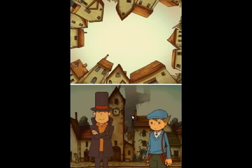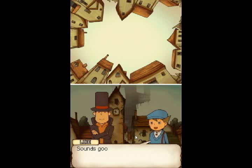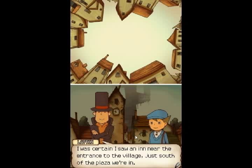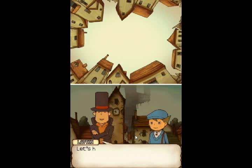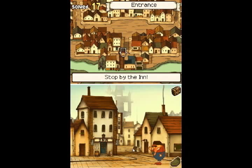Oh, I almost forgot. We ought to visit the local inn and see if we can procure some rooms for the night. Really? We're hot on the tail of a cat and you want to... okay, sounds good to me, Professor. I was certain I saw an inn near the entrance to the village, just south of the plaza we're in. Let's head over right now and see if we can set up some lodging. We're going to interrupt looking for the cat to go to the inn now? There's Station! He's near the entrance. Let's talk to him.